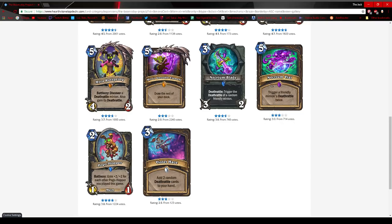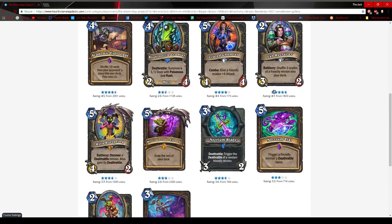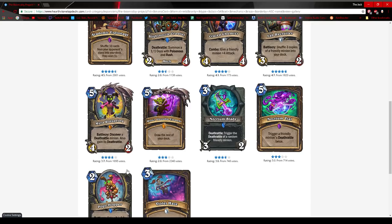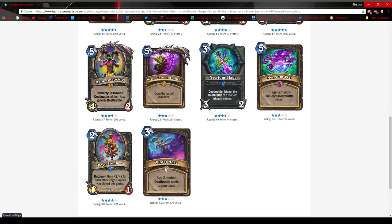Necrium Blade triggers the Deathrattle of a random friendly minion — great card, will only see play if Deathrattles see play. Necrium Vial triggers a friendly minion's Deathrattle twice — even in a Deathrattle deck this is kind of slow, but I could be completely wrong. Pogo-Hopper could generate an entirely new archetype — with mechs plus Pogo-Hopper it's very slow and you have to shuffle using Lab Recruiter, but could it happen? Maybe. The sizes scale like Jades — 3-3 second, 5-5 third, 7-7 fourth — but how often are you going to draw them? In current decks this can't see play.